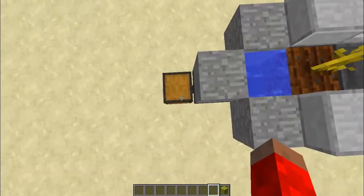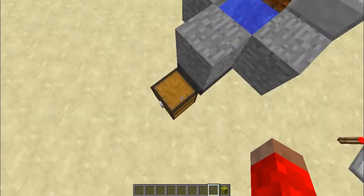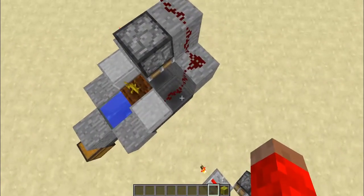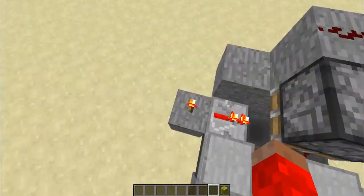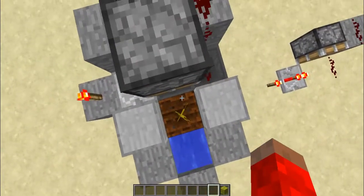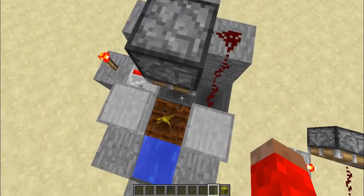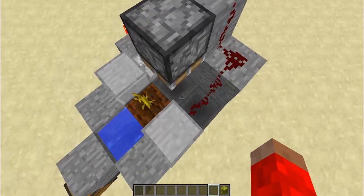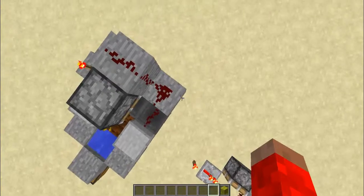You can put the chest wherever you want — I just decided to put it there. How this actually works is: I have a powered repeater, and when I place a block there, or when there's a block there, the signal will go through that block and power this line of redstone.